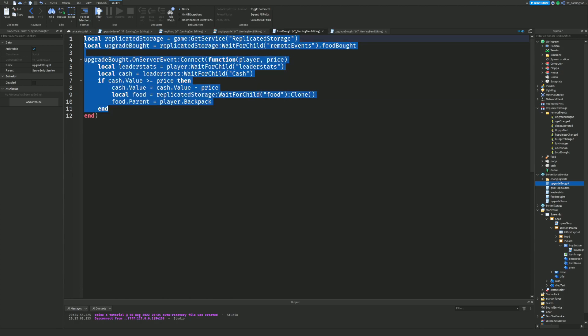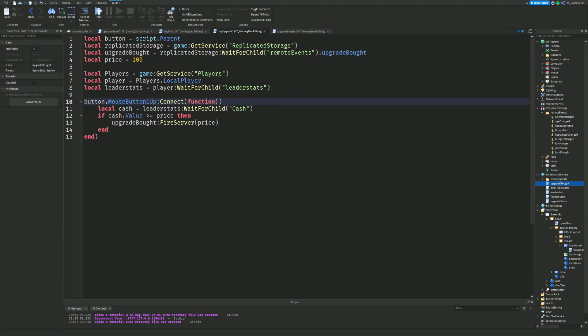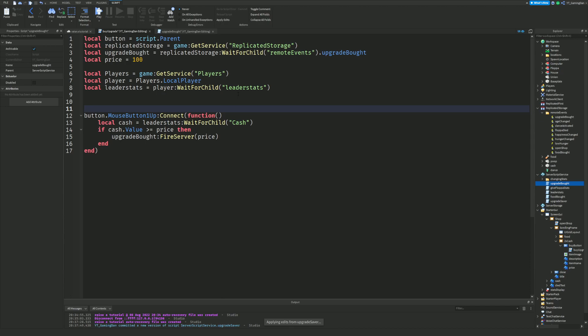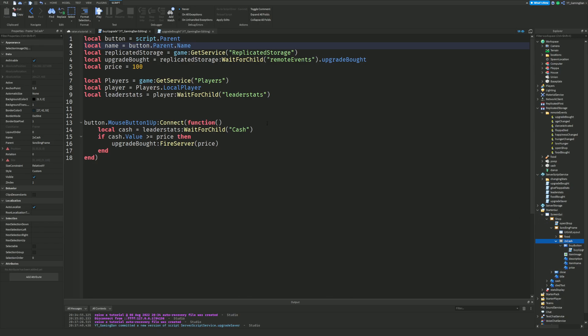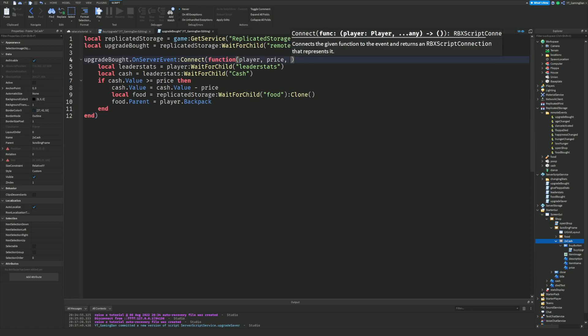Since it shares similarities with the food bought script, I'll copy and paste that in. Because we are pushing through the price, we know the price is 100. I'm also going to pass the name through: I'll do `local name = button.Parent.Name`. The parent of the button is the double cash frame, and that name exactly matches the upgrade name in our folder. Then I'll add `name` as an additional parameter — `comma name` — so the 'upgrade bought' event knows which upgrade is being purchased.